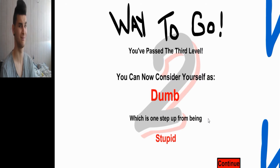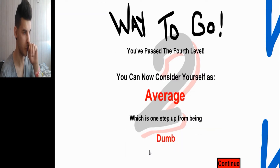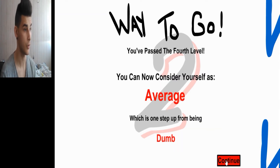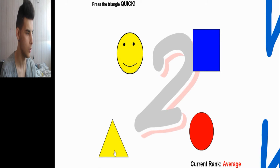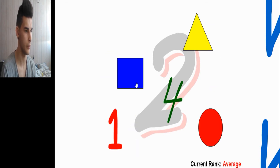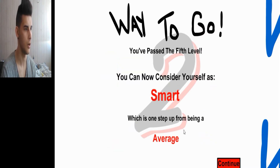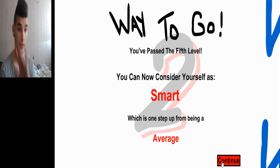Is this game insulting me or what? But we're doing fine. Press the biggest X. Don't press dumb. Way to go, you passed the fourth level — you cannot consider yourself as average, which is one step up from being dumb. That's a lot better. Press the happy face once, then number four twice: one, two. Press the triangle quick. Press the triangle once, then the right triangle, and then the circle. So: triangle, right triangle, and circle. Way to go, you passed the fifth level — you cannot consider yourself as smart, which is one step up from being average.